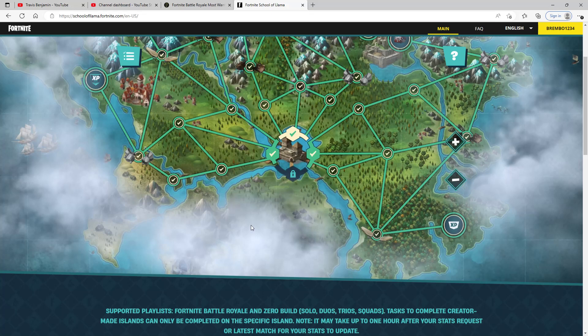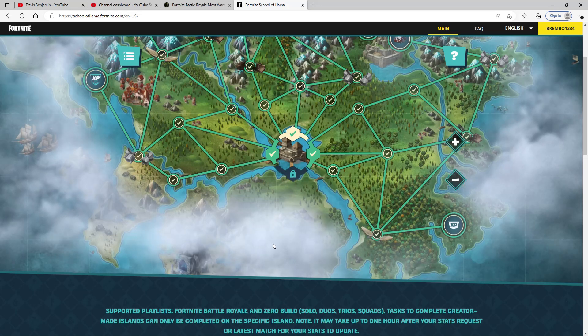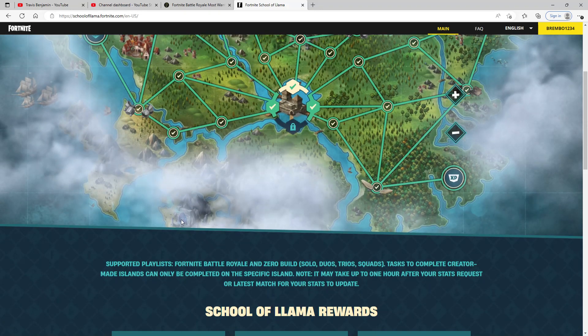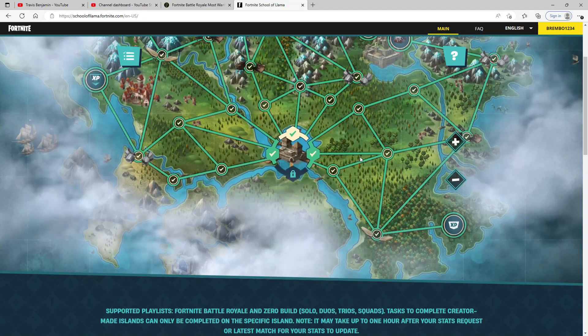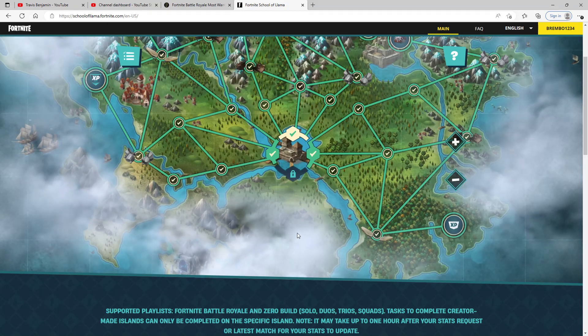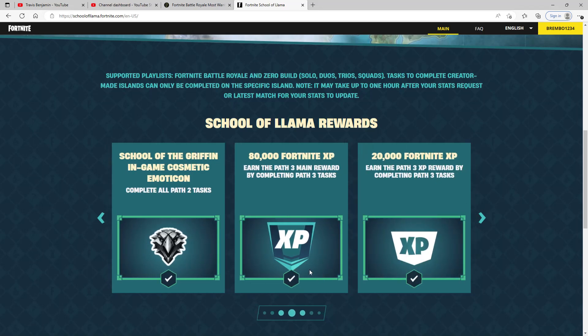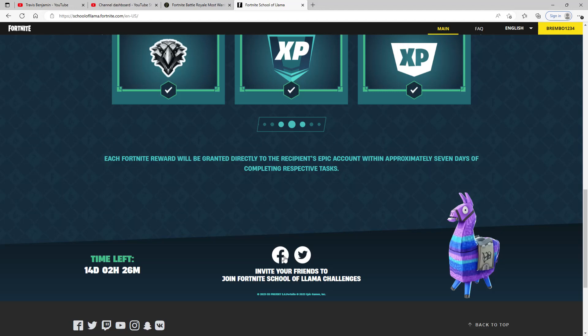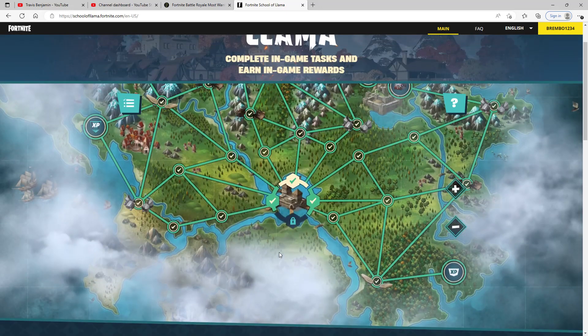When you run into an obstacle, you'll have to complete a creator-made island. Where you'd normally click Solo, Duo, or Squads, you just go up from there and it will have all the creative-made islands available so you can easily find and complete them. The thing that's a bit odd is they are repetitive — some you have to do more than once across different paths.